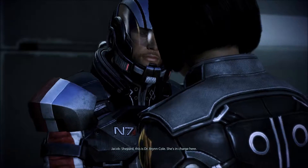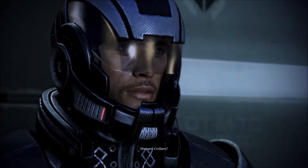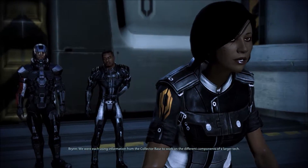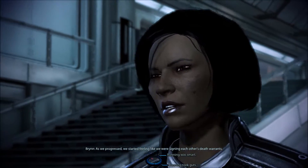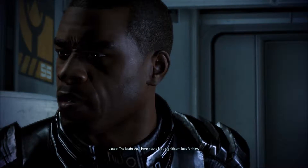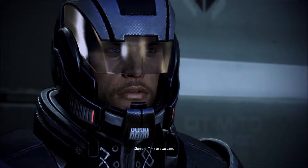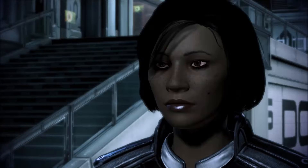This is Dr. Bryn Cole — she's in charge here. Tell me what's going on. Intel says you're Cerberus. We're all ex-Cerberus — scientists, mostly. Call us refugees. If we hadn't run, we'd be dead. Why does the Elusive Man want to kill you? Our stories are different but the themes are the same. We were each using information from the Collector base to work on different components of a large attack. After someone completed their component, they disappeared. Nobody's just gone. We started feeling like we were signing each other's death warrants. The Elusive Man doesn't mess around — if he can't control it, he'll destroy it.